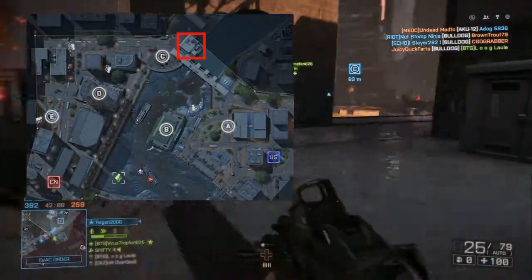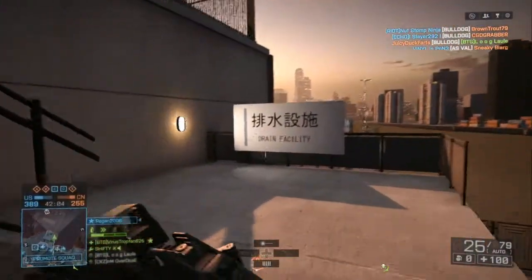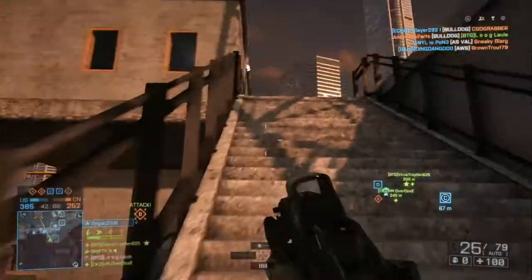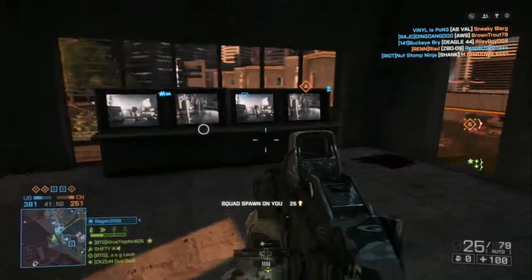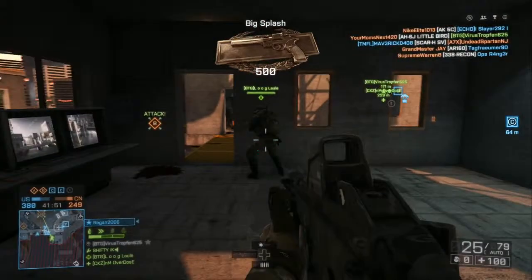That building is the main drain facility for the dam. Head up the stairs, look for the sign that says Drain Facility, and when you get up to this room you'll see a control station. Head over to the button that says Raise Water and hit that.